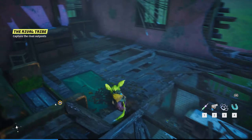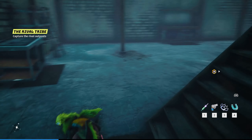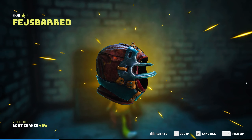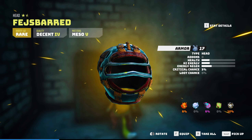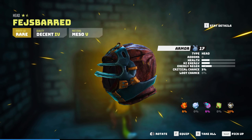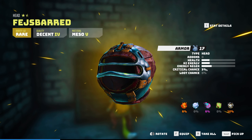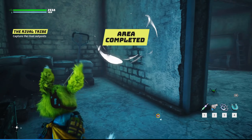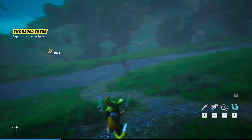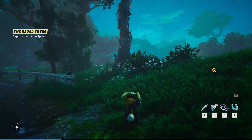Is there anything in this house? There has to be something - oh, there it is. The Fizz Bard - these are kind of cool but I don't want to wear this. Armor, health, key energy, energy regen, critical chance, and some resistances. They really need to add at least hide or show gear if not an actual transmog system into the game. It's really unfortunate in my opinion.